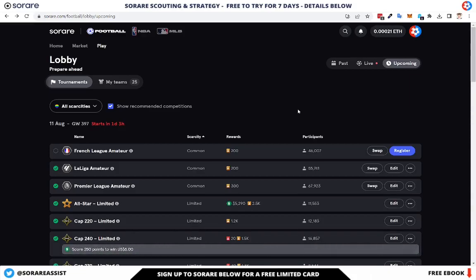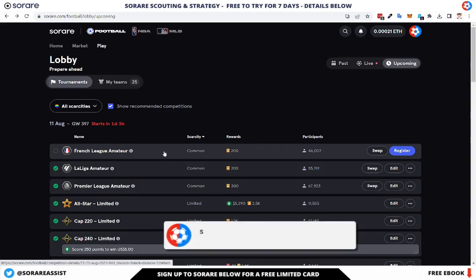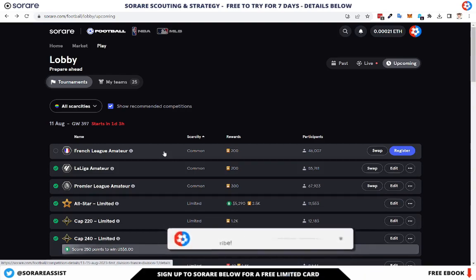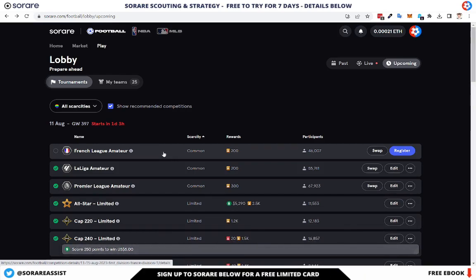Hello and welcome back to the channel. Today I'm going to be picking my French Ligue 1 team on Sorare Fantasy Football. Make sure you stick around, smash the like button, and subscribe to the channel. If you're not signed up yet, there's a link below - you get a free limited card and you'll also get to draft your fantasy teams for free, including your Premier League team. You can also win rewards in the form of NFT cards that you can use in higher tournaments.